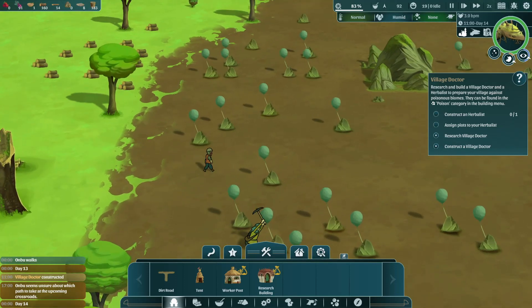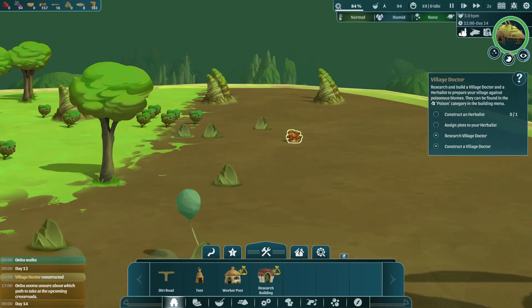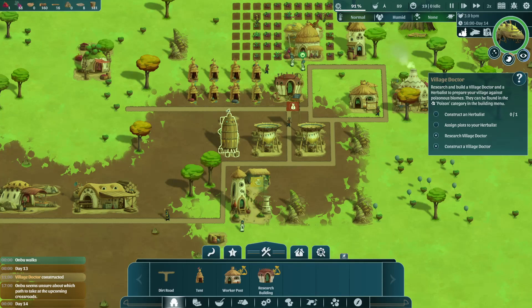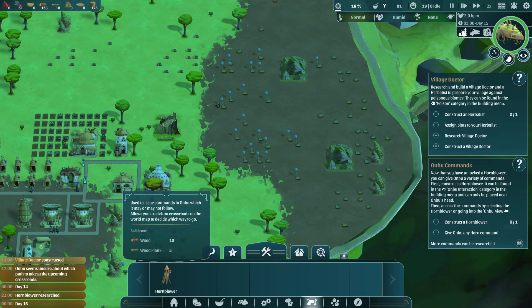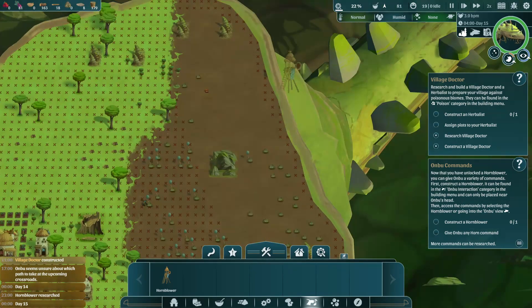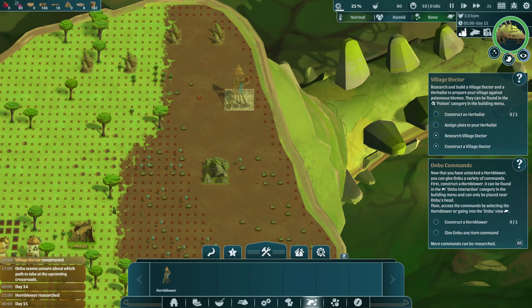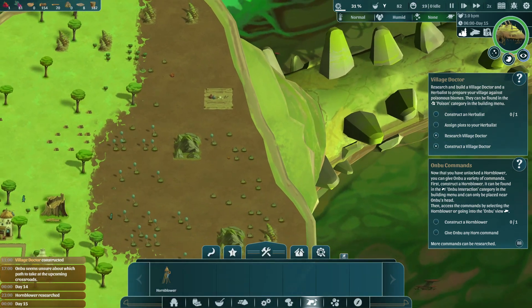Alright guys, keep on harvesting some stones — we need that real quick. What is that? Is that some mushrooms? Our food is also looking very good, so we don't have any problem there. The next research option — we're going to get the Cactus Plantation. What I was talking about back then about commanding Onbu was the horn blower. Where do we build this? Right here seems to be good. It needs to be close to his head probably. So this is kind of going to blow a horn which is going to command Onbu.